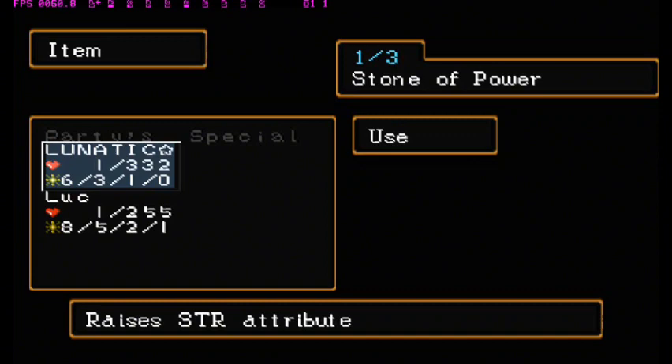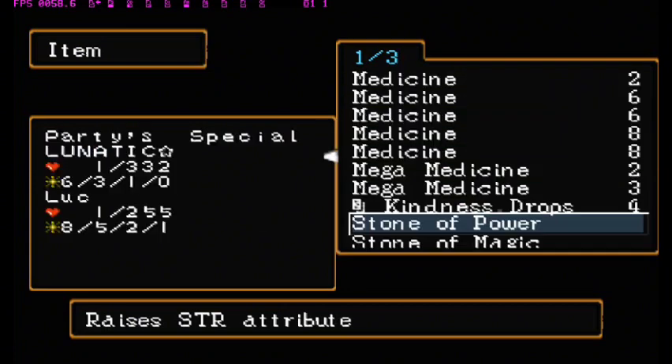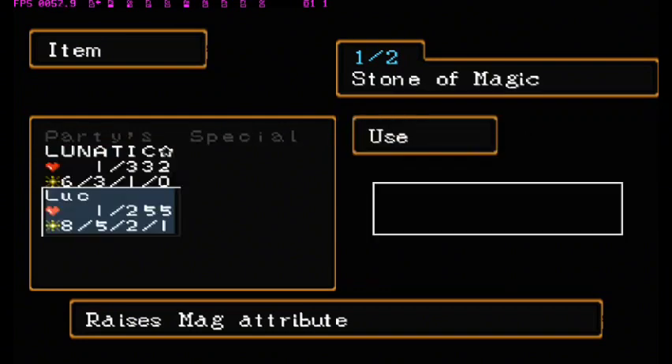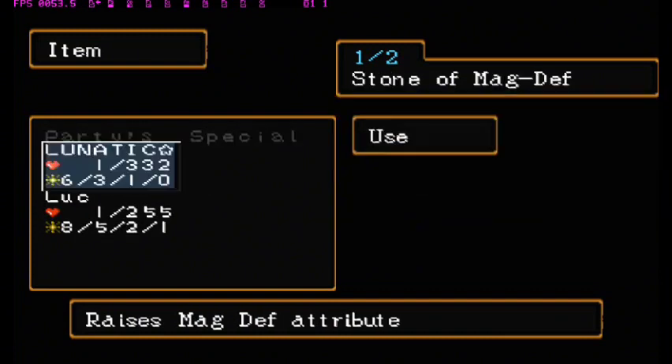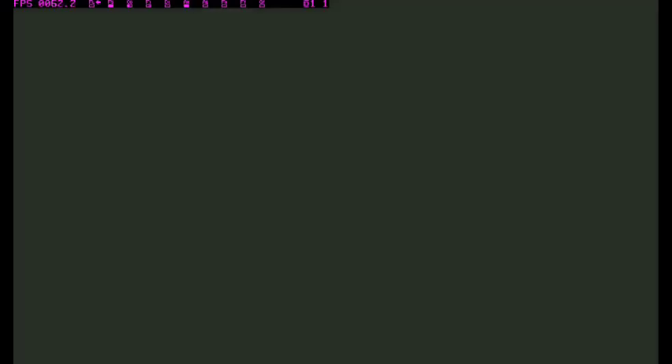The best way to do this is with you and another party member — two people, or yourself. If you do it yourself it works, but having a companion in the same party is better. If you want to do it alone, do it in the room. My luck is now at 143.